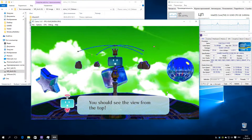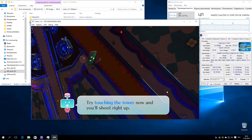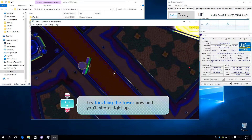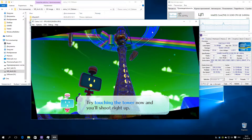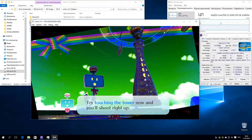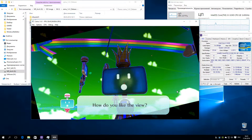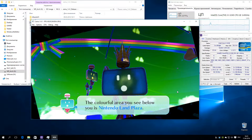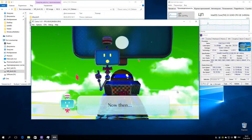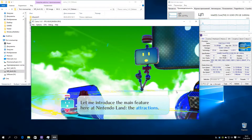It's the symbol of Nintendo Land, the central tower. You should see the view from the top. Try touching the tower now and you'll shoot right up. Well then, let me introduce the main feature here at Nintendo Land: the attractions.